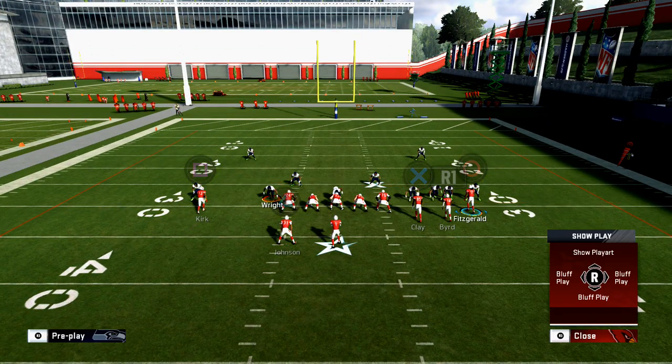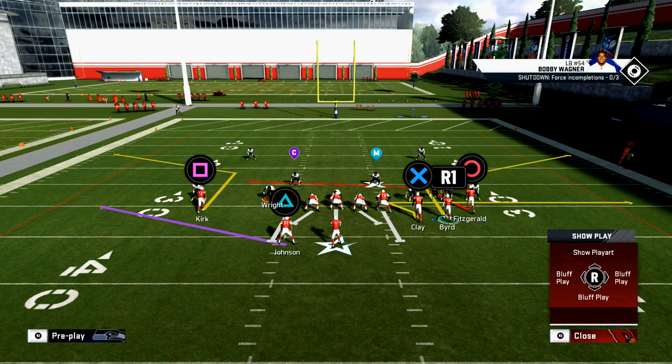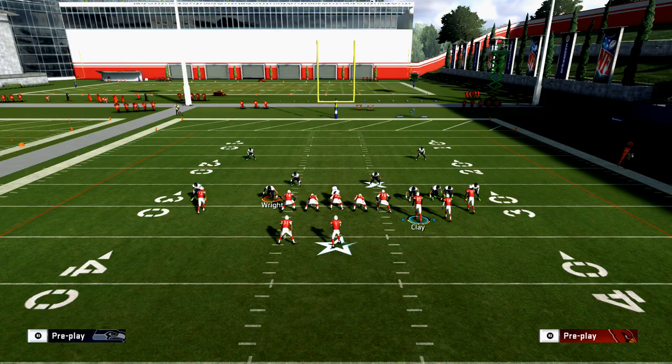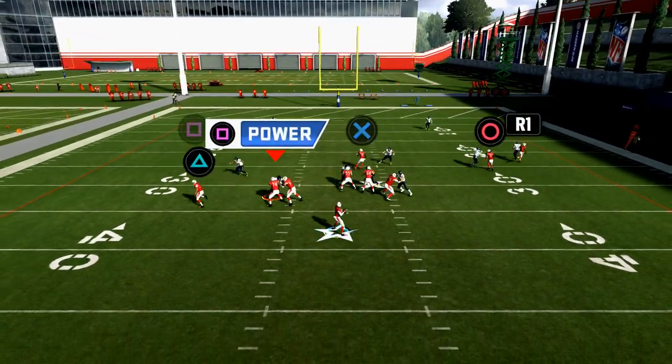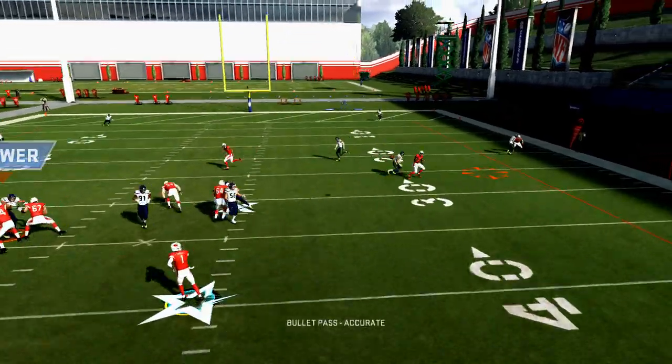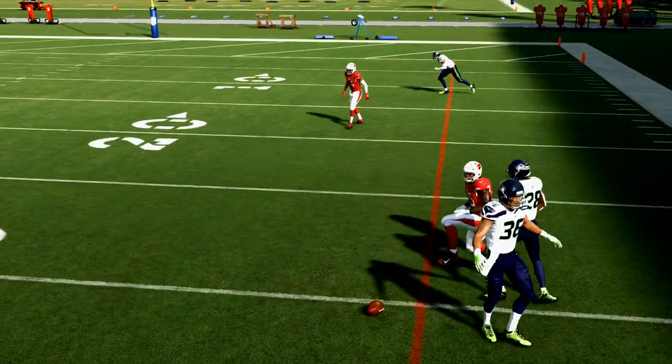One of the other things I'd recommend — for your tight end, go ahead and put him on a zig route. The reason is, that's going to be your second read. So I'm going to look — if Bird's covered, you'll see that the zig route is going to be able to beat most man-to-man coverages.